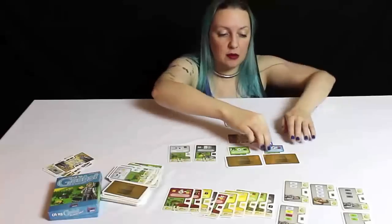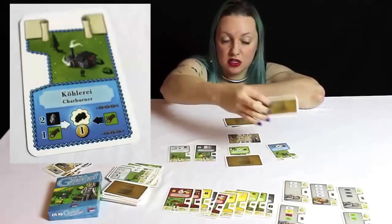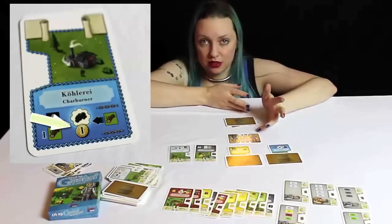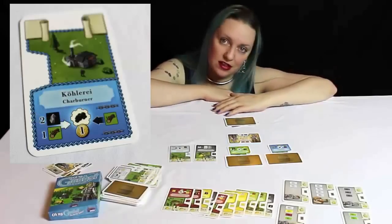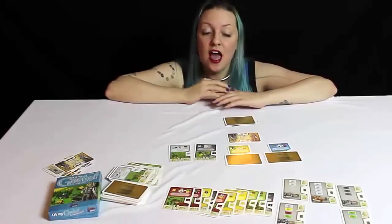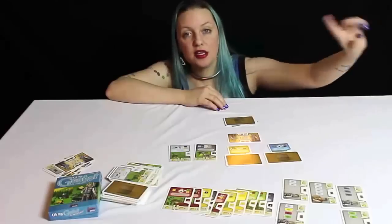Each player will start the game with a char burner — this is your first building, and it's a building built out in front of you. On top of that you'll have some starting goods, which are face-down on top of a factory. Each of those goods for that building are worth one coin each, and each building tells you how much its goods are worth. That's why you're going to level up and try to make higher-priced goods, buy better things, make more factories, and eventually win by having the most points. At the end of the game, points are on the buildings and on your assistants that you can earn.